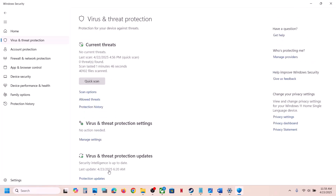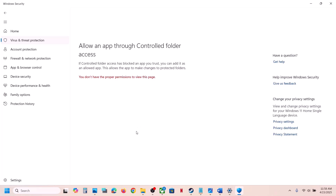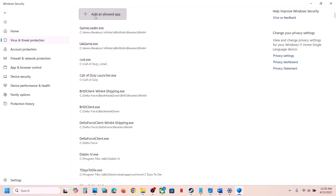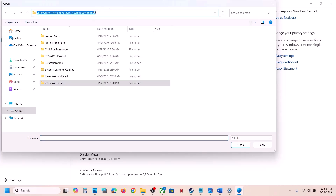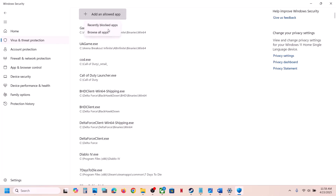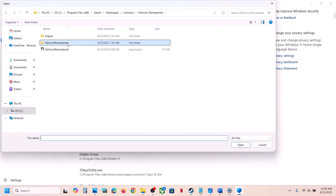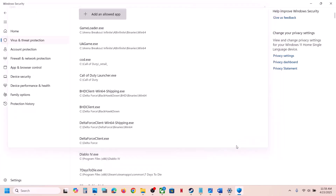Go to Virus and Threat Protection once again, scroll to the bottom, and click Manage Ransomware Protection. Click Yes to allow, then click Add an Allowed App, then Browse All Apps. Go to the game installation folder, select the exe file, and click Open. Then repeat by clicking Add Allowed App again, open the Binaries > Win64 folder, select that exe file and click Open.